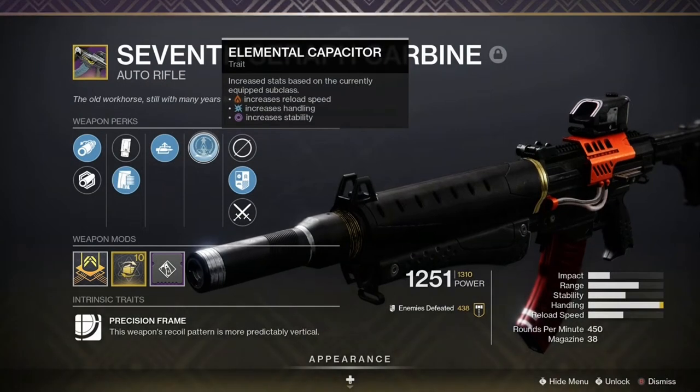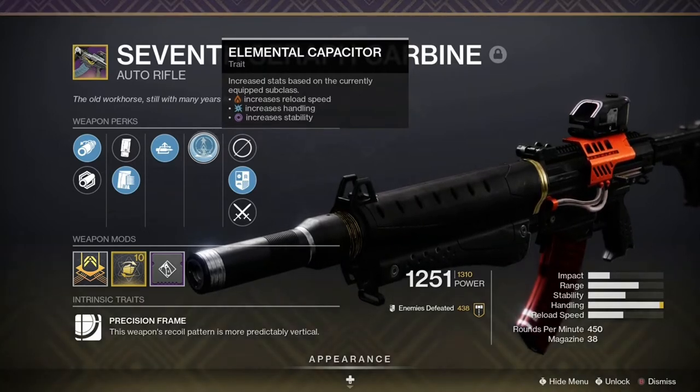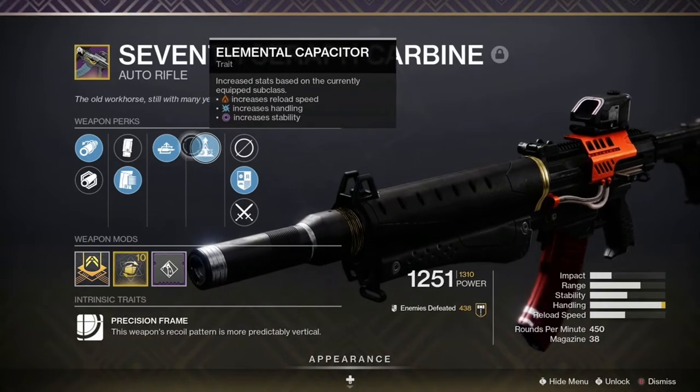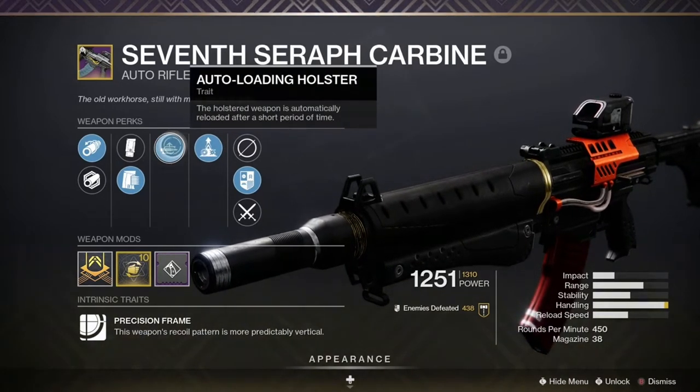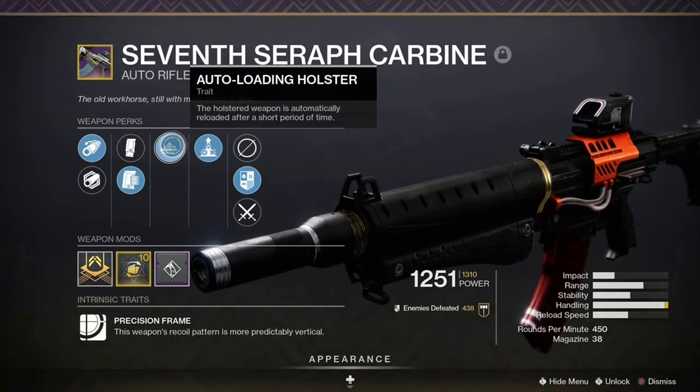For the Kinetic slot, I use the 7th Seraph Carbine with Auto Loading Holster and Elemental Capacitor. Because I'm using an Arc subclass, Elemental Capacitor maxes out the handling stat and the weapon can be swapped out lightning fast. And since it's a 7th Seraph weapon, it can spawn Warmind Cells.